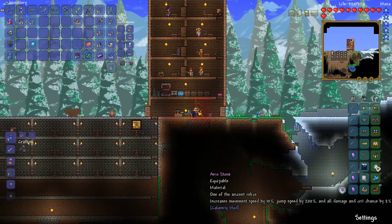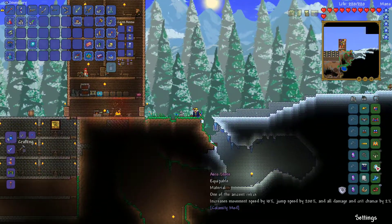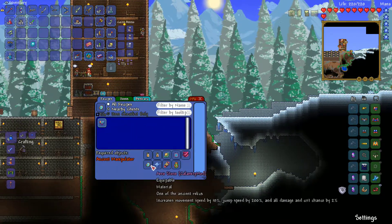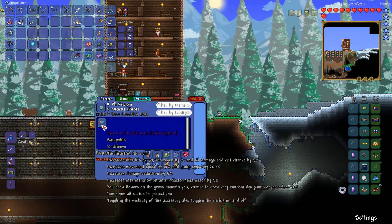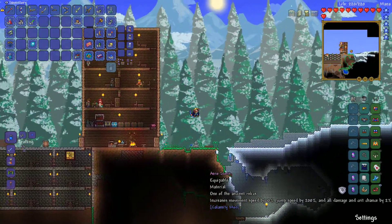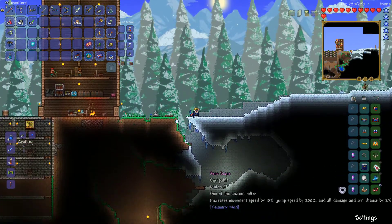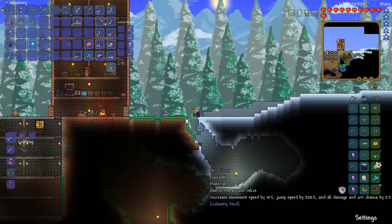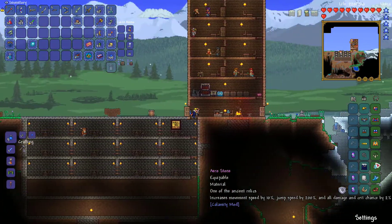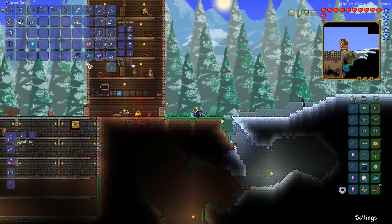I got the arrow stone from him, which is a very rare drop chance, and it's needed to make the Heart of Elements. I'll end up making that later on in the series — it's a super good accessory. It increases movement speed by 10, jump speed by 200, and all damage and crit by 2%. So that's really awesome, a really really good trinket.